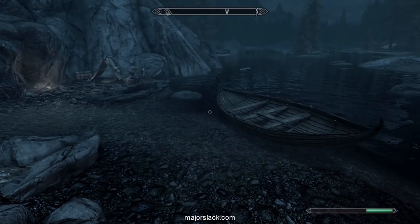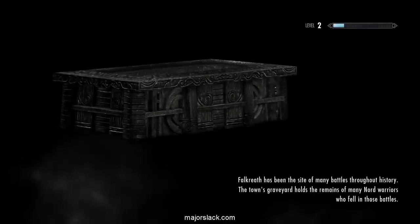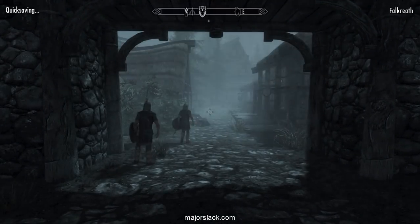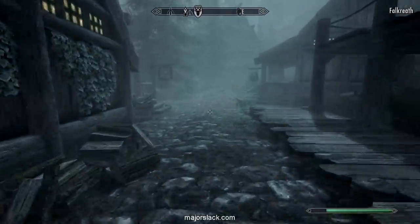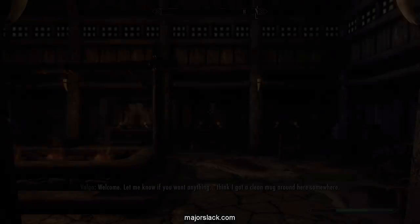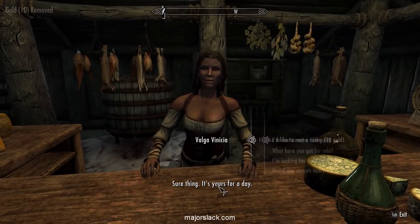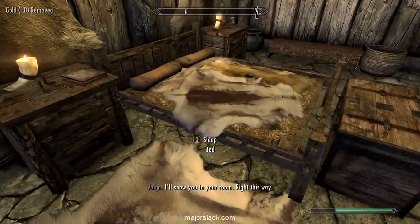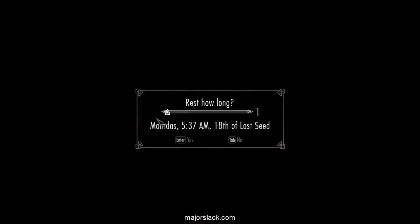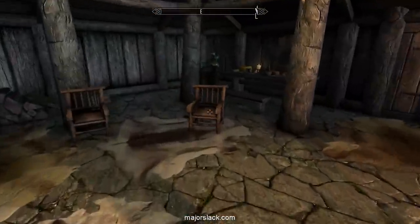Once we're in the clear, let's go back to Falkreath — this is where the big money is. In Falkreath it should be early morning. Let's go to the inn, have a little nap, talk to the innkeeper: I'd like to rent a room please. Nice big double bed — sleep till 7 in the morning. This is very important.